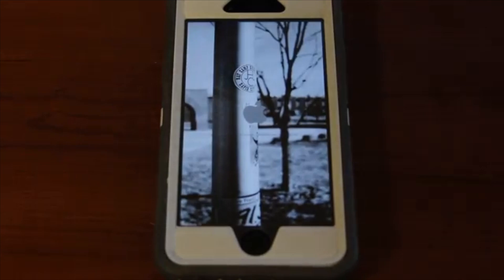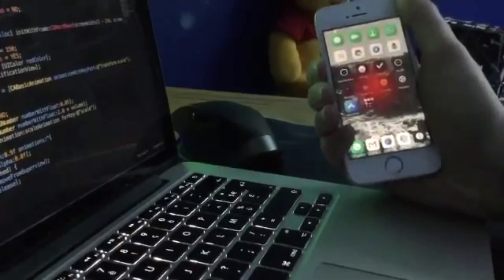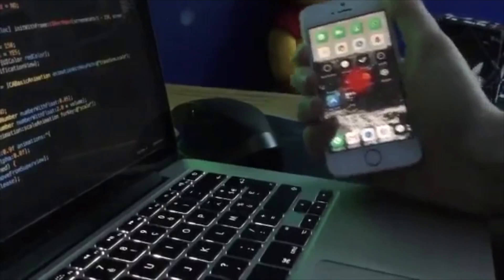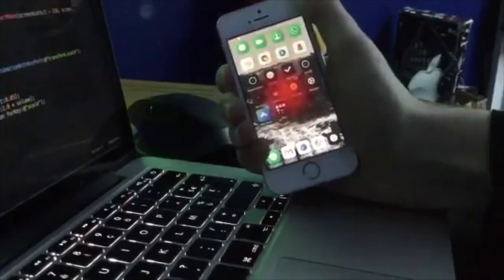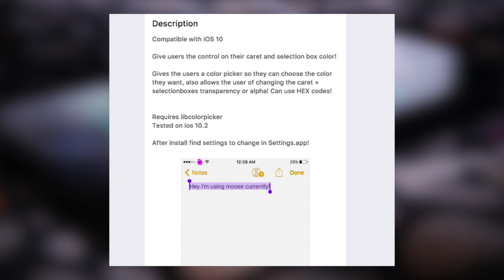Let's talk about a few new tweaks from this past week. Don't Stop the Party 2 allows you to respring with music still playing in the background — music continues even while the device goes through the respring process. Pulse HUD is a cool volume HUD tweak that uses pulses instead of bars. Messages Send Progress Bar is a Flex patch that brings back the send progress bar for Messages. And Moose allows you to set a custom text selection highlight color, which is surprisingly not something that's been done before. I covered all of these in Friday's live stream.